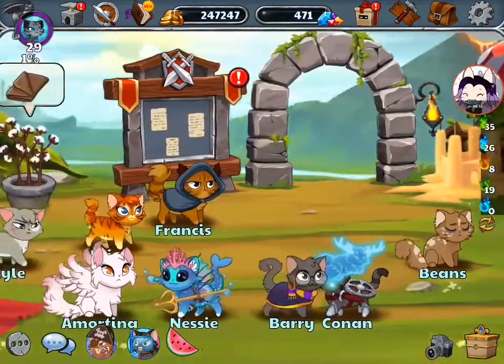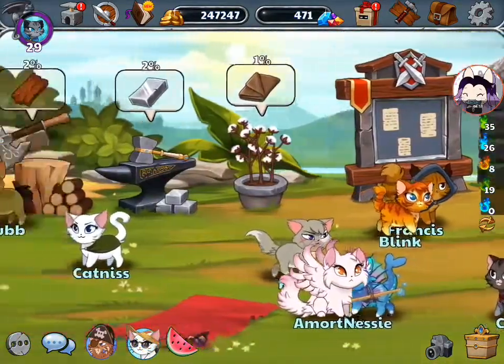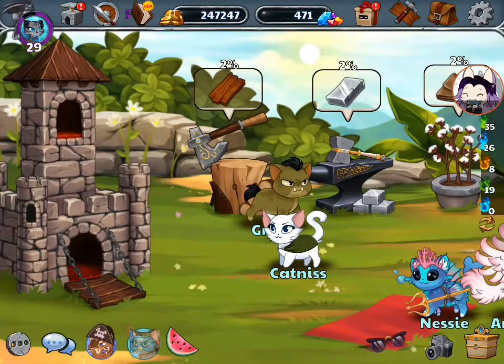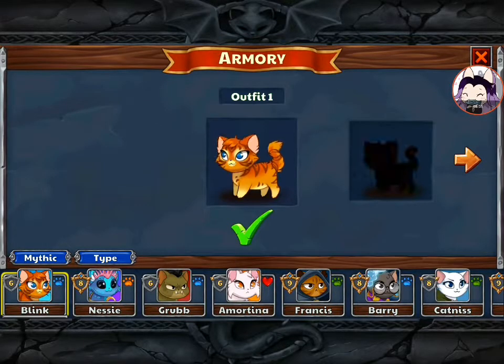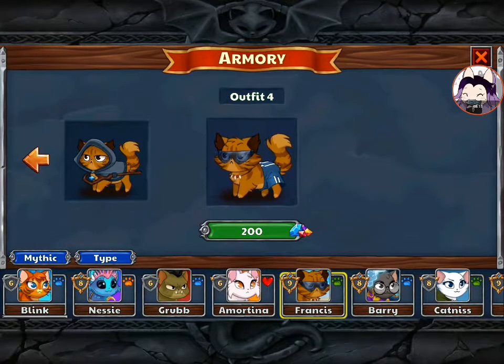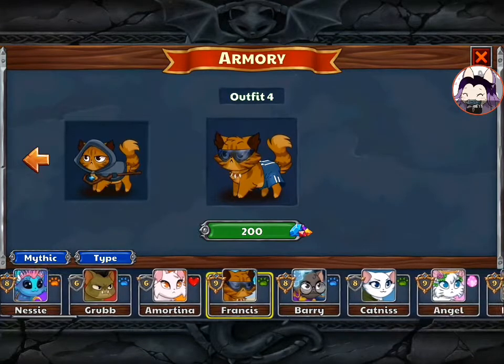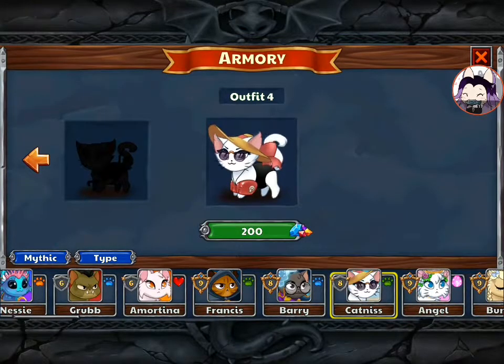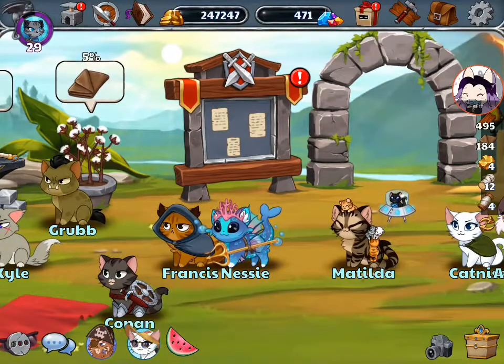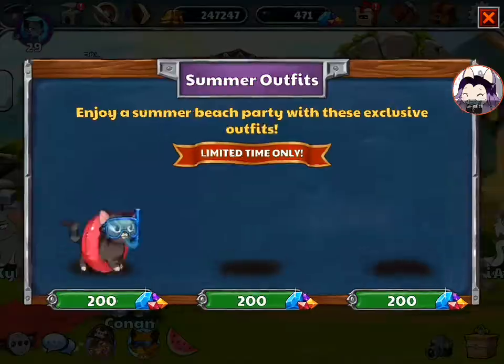Oh look, there's sandcastles. I love these little details. Freen says, 'Katniss, where is your swimwear?' Let's go to the armory, because they need their... Oh there — I can unlock his beachwear for 200. I can unlock her beach outfit for 200 — oh okay, 200 gems. So this is not like the anniversary event where they just randomly changed outfits by default.